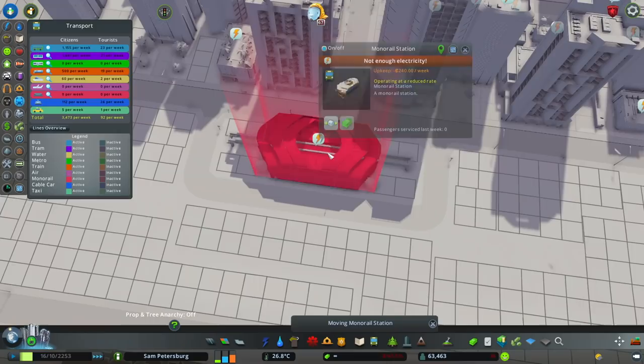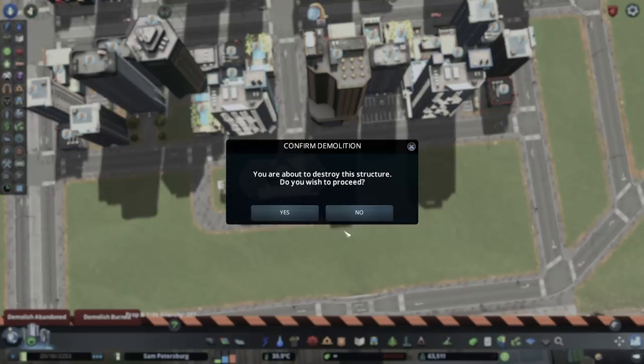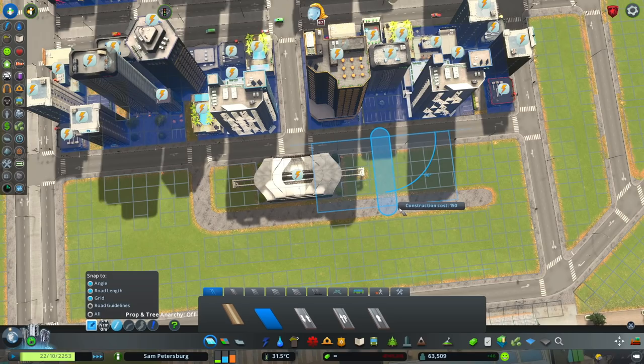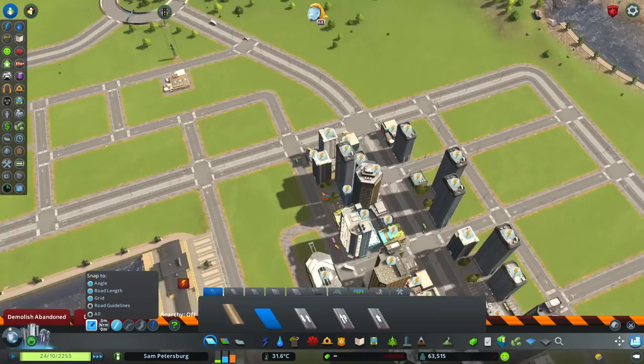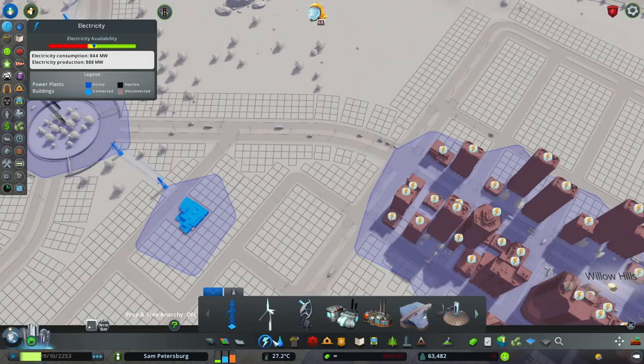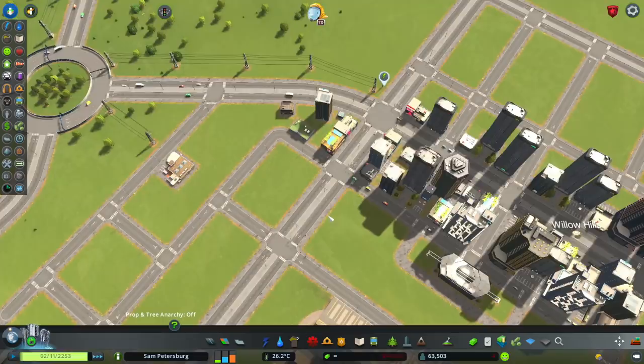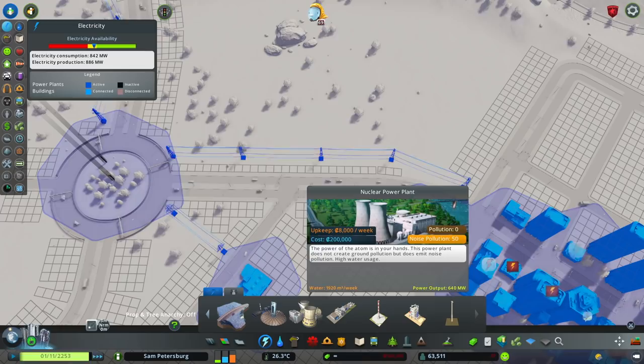I'm putting in the monorail right here because it's close proximity to where all of the people are going. There are going to be pathways making it extremely easy to walk from the ferry, the hotels, or the cruise ship terminal. The monorail is the main mode I want people to use to get to the city. In another video I implement that, and it will go directly to the city, stopping only at one place — where the future airport is going to be.